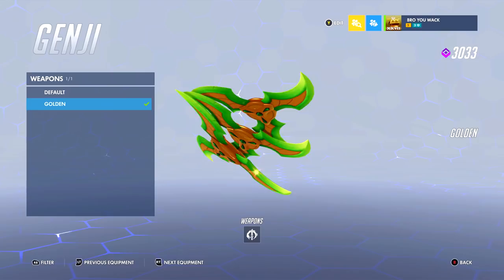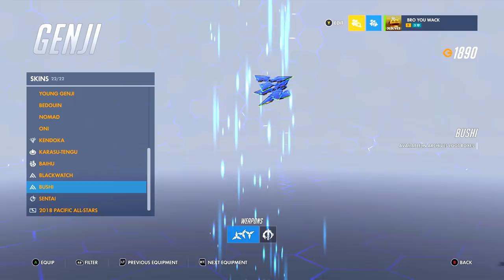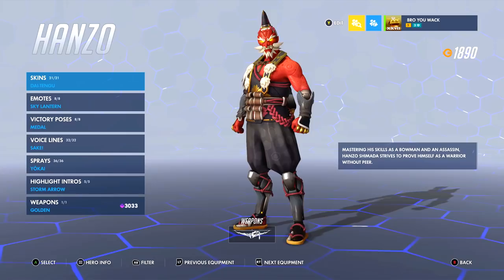I have the Ryū ga Waga Teki wo Kurau voice line — Genji voice lines are always iconic but so annoying. It seems like there's a new annoying one every week. Of course, I have his golden weapons, one of my favorite gold weapon investments — you get golden stars and a golden sword. It's always fun to see a new Genji skin and how they change those: here it's like a fiery blade, and for Bushi it's like an actual katana with a dragon blade.